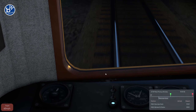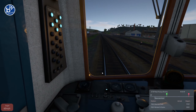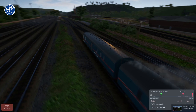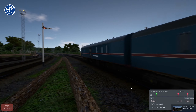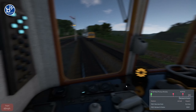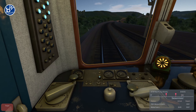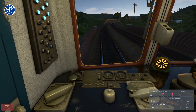I suppose we should be going a little bit faster now - we can go 60, and it does say 60 here, but we're only doing 40. I'll just put the cab lights on somewhere. It's gone red again so we've got to stop again.